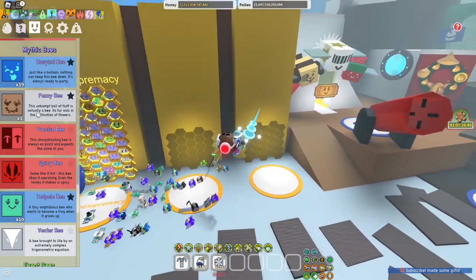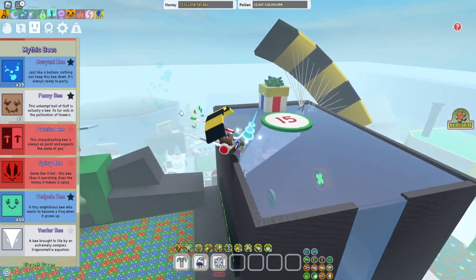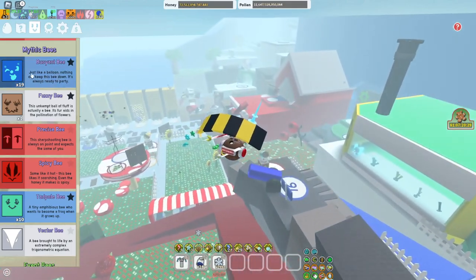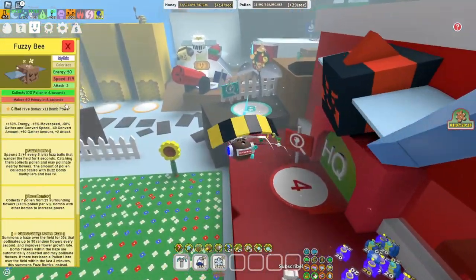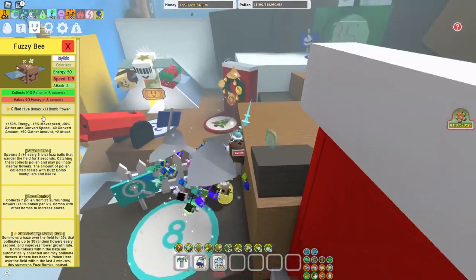Boyan Bee — I have 19 right now, but you should run 20. I just replaced one with a Vicious Bee because it's good for the Robo Bear Challenge. So yeah, run around 20 Boyan Bees. Then Fuzzy Bee — 1.1x Bomb Power, pretty good, you obviously want this in your hive.